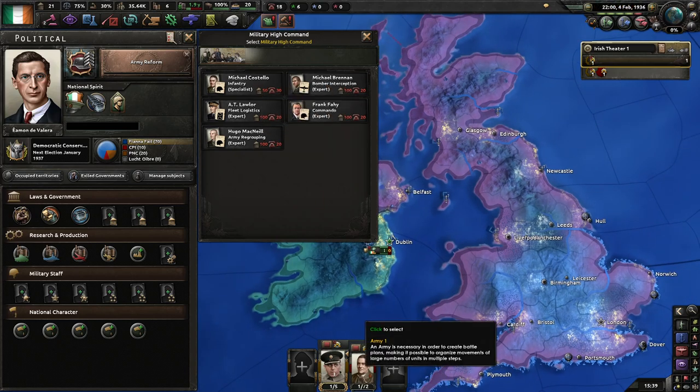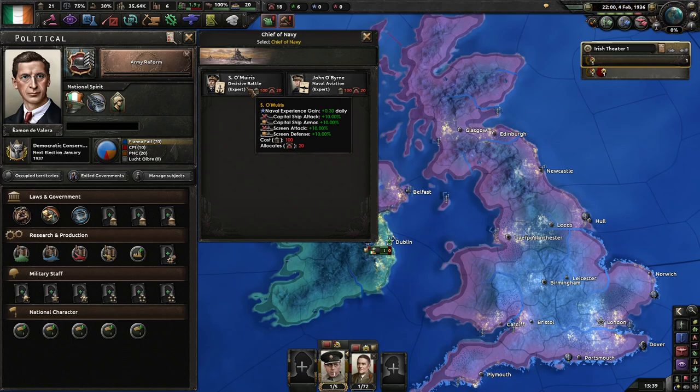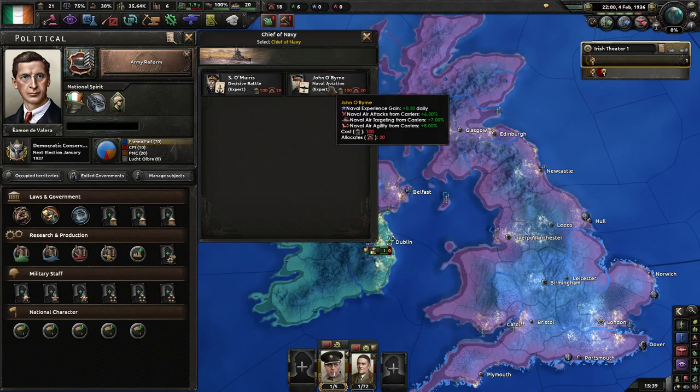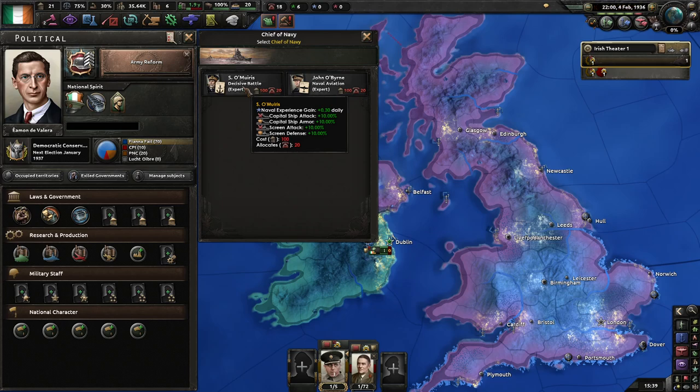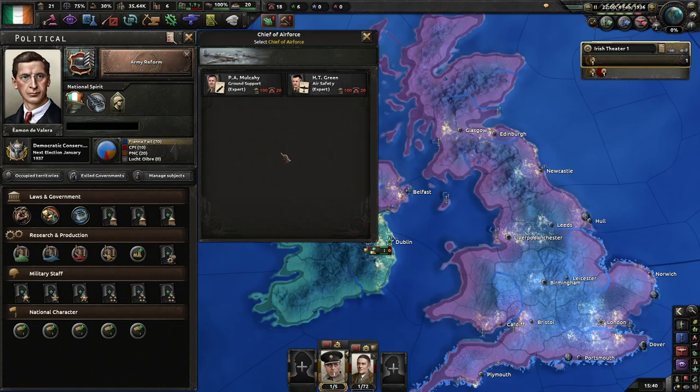Michael Costello, whom we have as a general, is an infantry specialist — so if you go with him as military high command, he'll buff our infantry division attack even further, but that requires 30 command power and 50 political power. For Chief of Navy, two options are Decisive Battle — buffing screens and capital ships — or a naval aviation expert. I think the Decisive Battle guy is more useful because we might get screens or capital ships later as war reparations. For Chief of Air Force, options are extra air superiority or ground support; I tend to go with ground support.